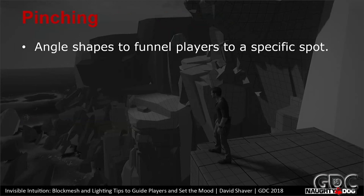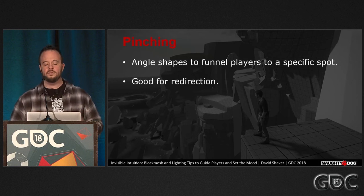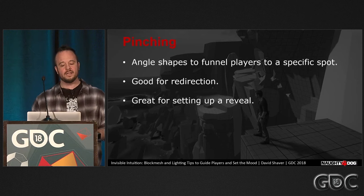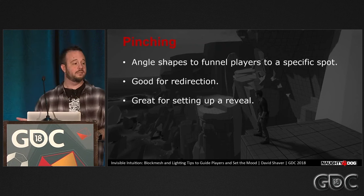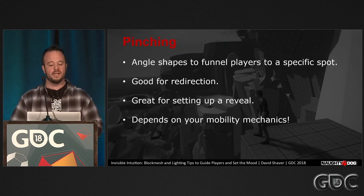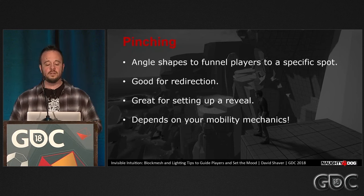Next tip: pinching. Pinching basically means your layout funnels the player to a specific spot. You accomplish this by blocking off areas and angling shapes to naturally flow to that spot. It's good for redirecting players to a specific area and a great way to set up a cool reveal — like the view of a landmark — without forcing the camera to look at it. If you pinch them to a specific spot, the camera will be naturally pointed at the thing you want them to see. This completely depends on your mobility mechanics — it's much easier in a game where players are stuck on the ground than in something like Titanfall.